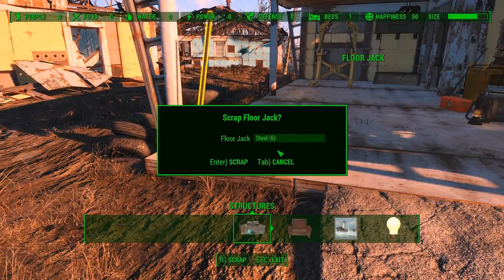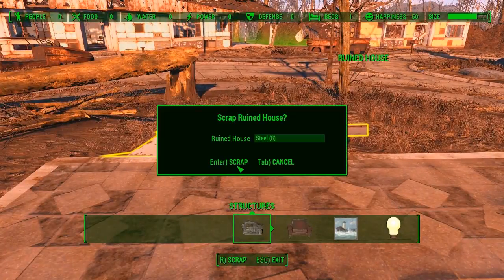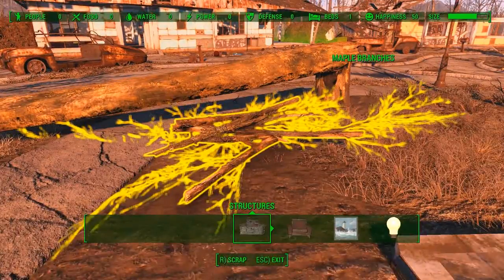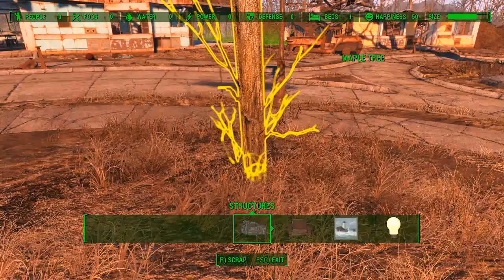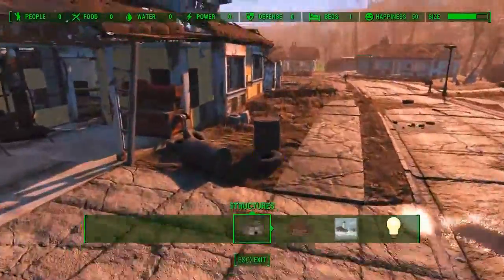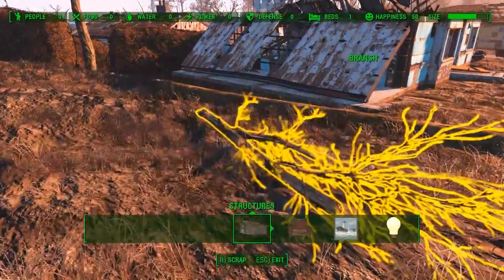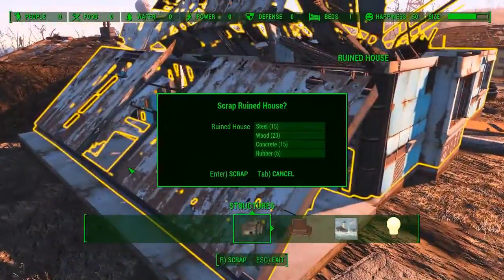We can just keep on doing this to all the different objects around, even some of the houses. I'm going to go around scrapping literally everything in Sanctuary — trees, branches, everything that you're able to break down into components. I'm just going to time lapse it so you guys get to watch the shortened version, because there's not too many instructions to give you other than go around finding things you can scrap, and scrap them.